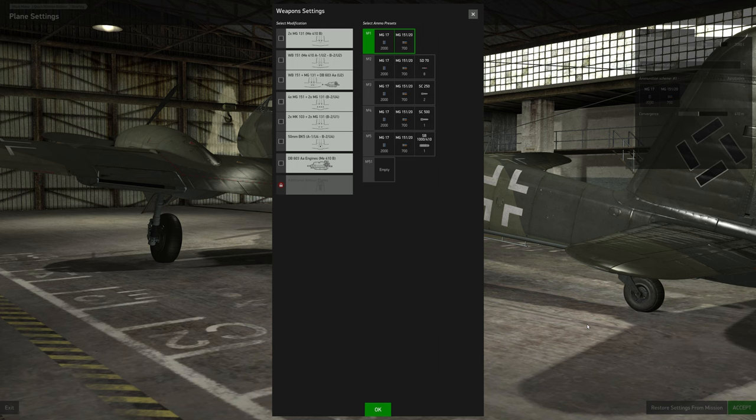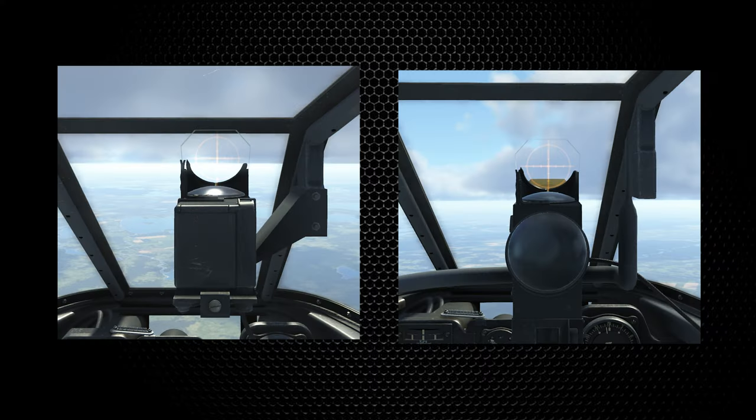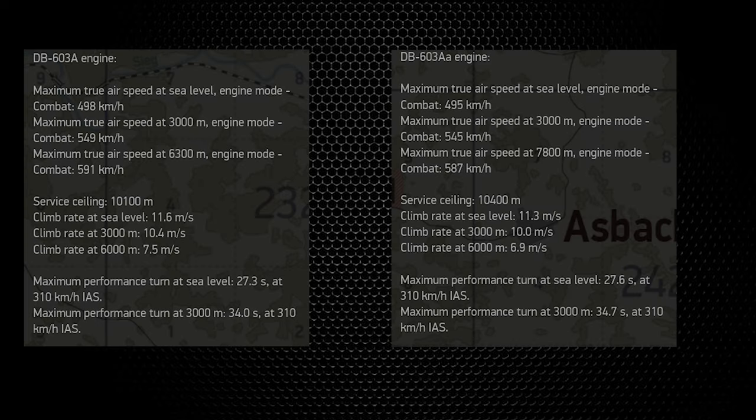The loadout options are faithful to the historical operational reality of its fast bomber and heavy fighter roles. You can choose either bomb loadout options or various gun loadouts. The Stu V-5 gun sight is standard with the bomb loadouts, and there are two different Revi gun sight types depending on whether you take MG-151-20s or the heavier cannons. Many of the loadouts come with the option to use the DB-603AA engine instead of the DB-603A, but aircraft performance with the AA is actually slightly worse.